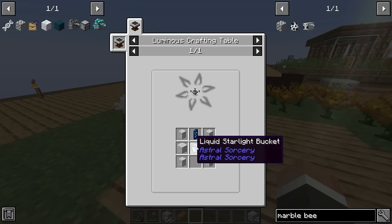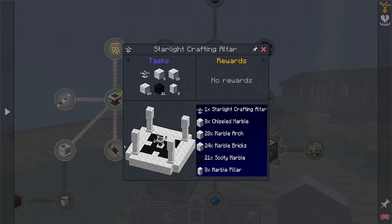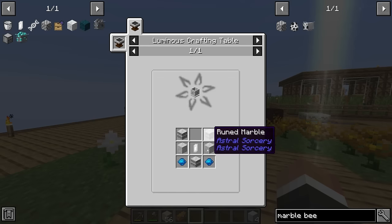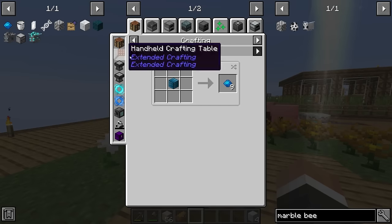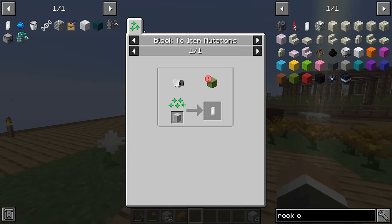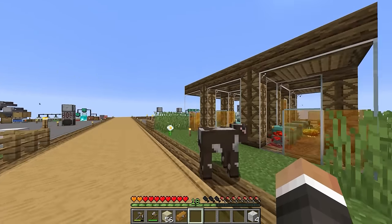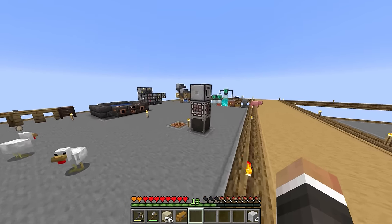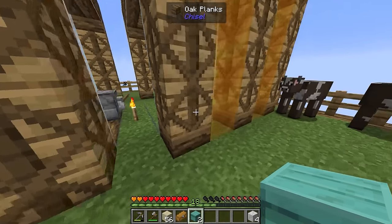The starlight crafting altar requires a bucket of liquid starlight, rock crystal, marble pillars, and chiseled marble. The liquid starlight comes from a light well, which is made inside the luminous crafting table using ruined marble, the rock crystal, and two aquamarine. In this pack, aquamarine and rock crystal are both made using the block-to-item mutation from bees. We put the hive down at the back of a dedicated area, the pollinating block on the other side, and the items to transmute in between — the bee pollinates on a block and then flies over the block it needs to transform.